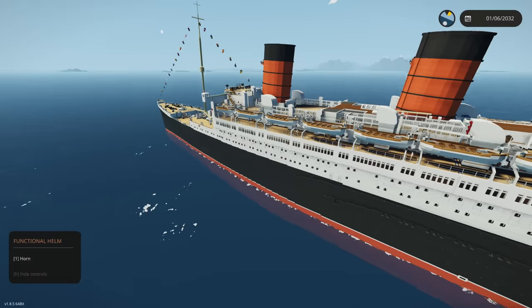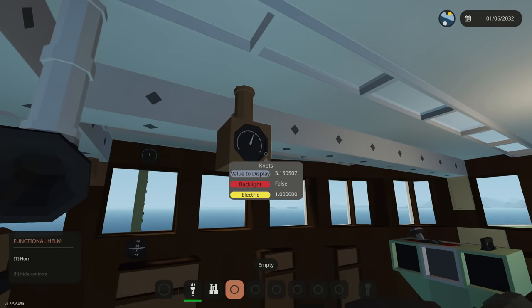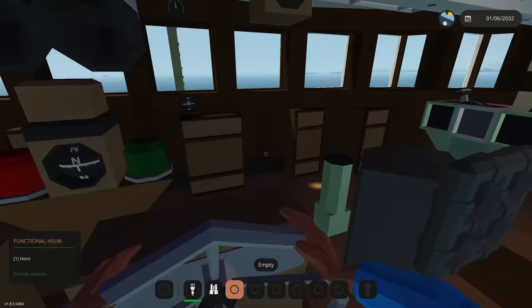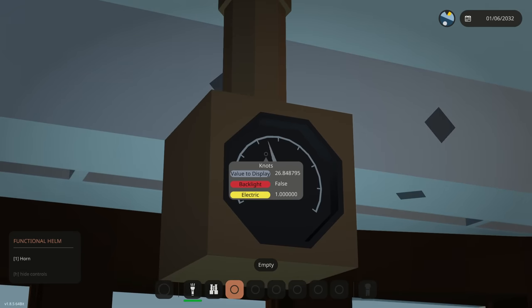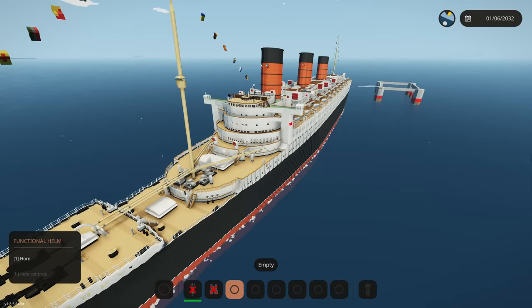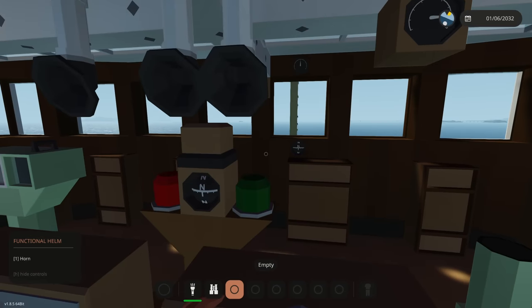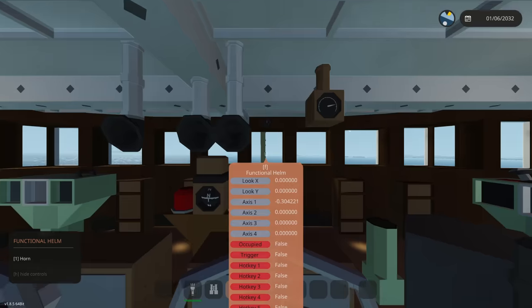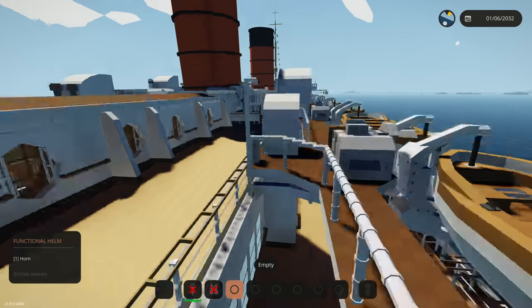We definitely don't want to do that, so we're going full port side rudder. Where's our rudder control? Oh gosh, this thing's slow. There we go - infinite fuel has to be on for this thing to actually pick up some speed. There we go, 20-30 knots, this thing actually does pick up some speed. We're gonna be turning left - is this the functional helm? Yeah it is, so we should be turning left.